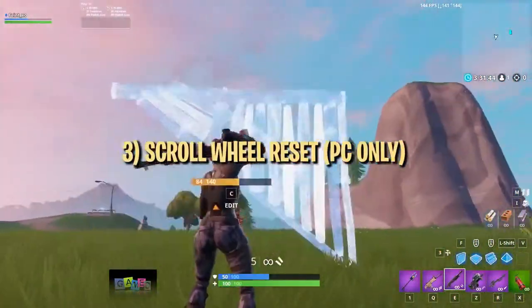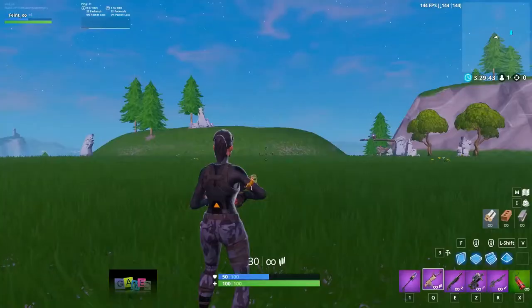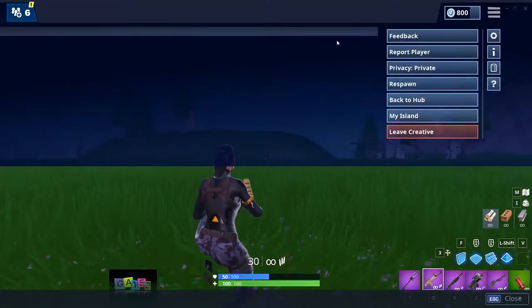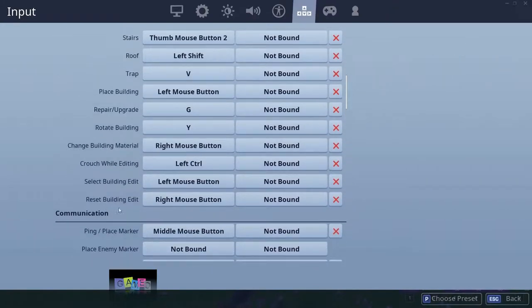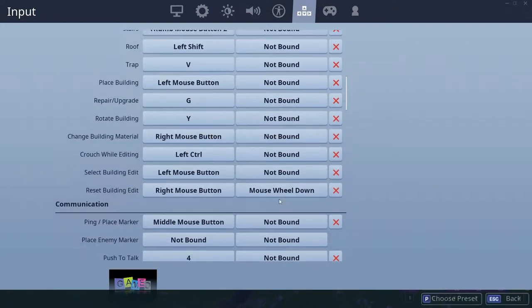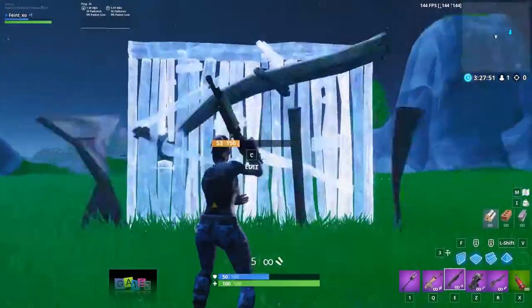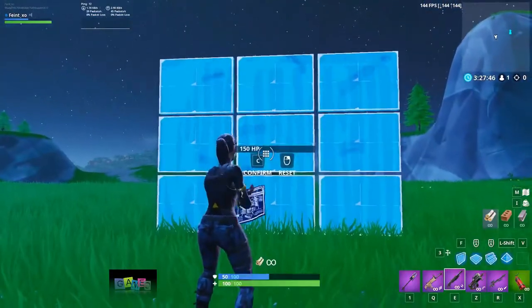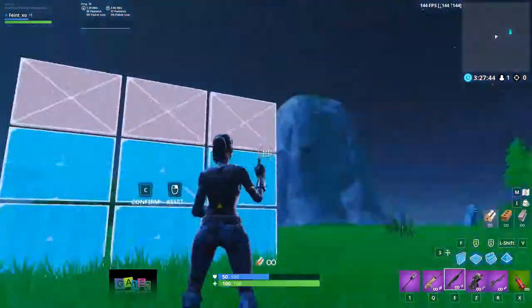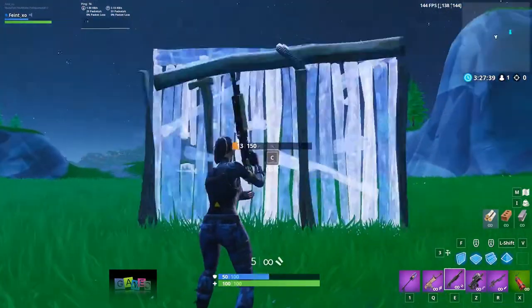The scroll wheel reset is the fastest and easiest way to reset a build. Doing the scroll wheel reset is really easy — you just need to go into your keybind settings and look for the reset building edit and building edit keys, and set the secondary binds for both to mouse wheel up or mouse wheel down based on your preference. From there on, all you have to do is move your scroll wheel two clicks in the correct direction. As you can see, by using the scroll wheel reset, you can make an edit and reset it so quickly you can barely tell the edit was made at all.